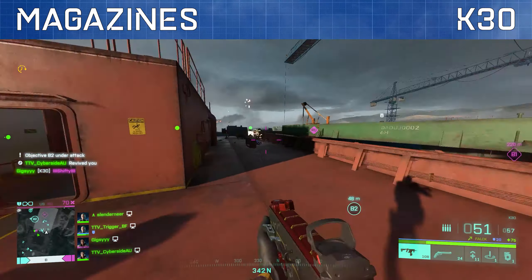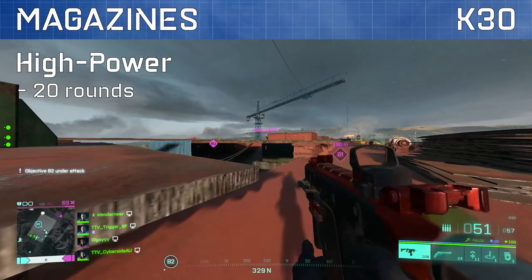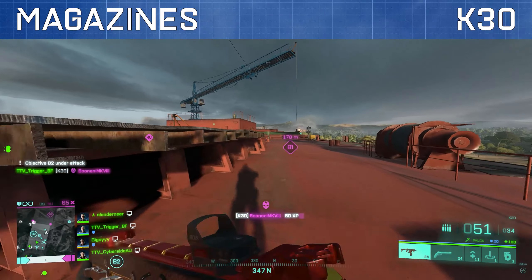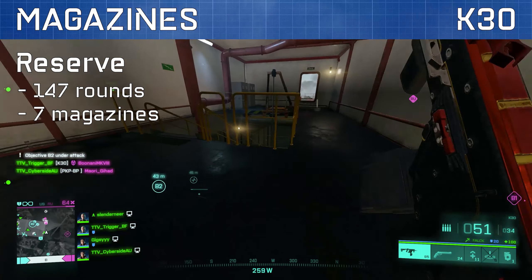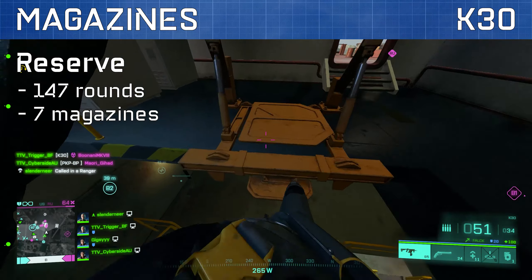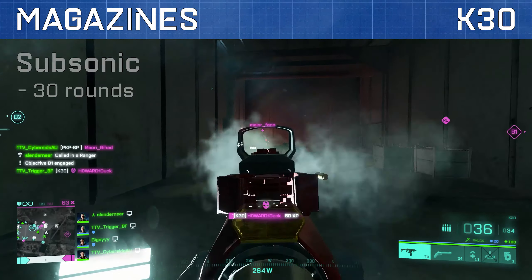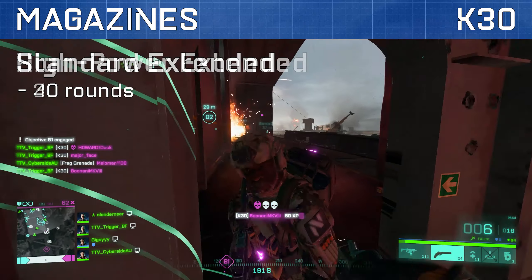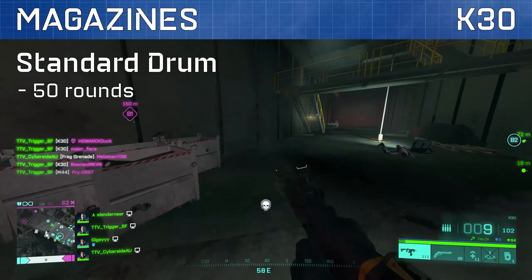Next up we have magazine capacity. The standard K30 mag is the 20 round high power mag which translates to approximately 1 to 2 kills per mag — a poor return for a base SMG magazine. We also get 147 rounds or 7 mags in reserve. There are also several other mags available including the 30 round subsonic mag, the 40 round standard issue extended mag, the 30 round high power extended mag, and the 50 round standard issue drum mag.